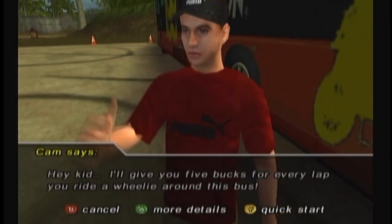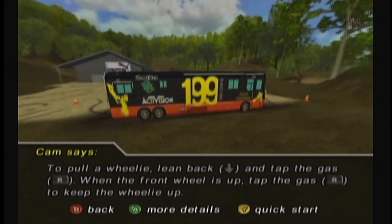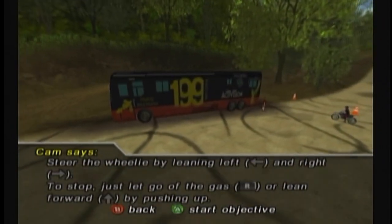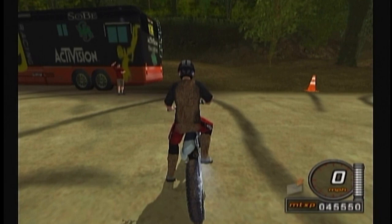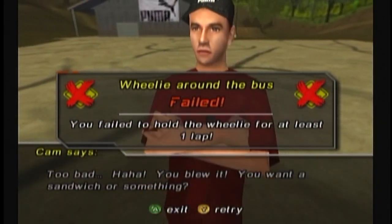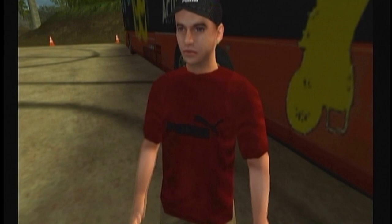Hey kid, I'll give you five bucks for every lap you ride a wheelie around this bus. To pull a wheelie, lean back and tap the gas. When the front wheel's up, tap the gas to keep the wheelie up. Steer the wheelie by leaning left and right. To stop, just let go of the gas or lean forward. So there are wheelies in this game, but honestly they're kind of a novelty — they don't do much. It's not like you can link jumps together or something.